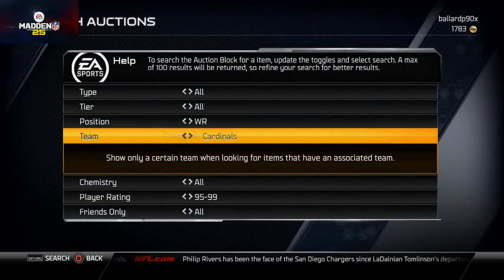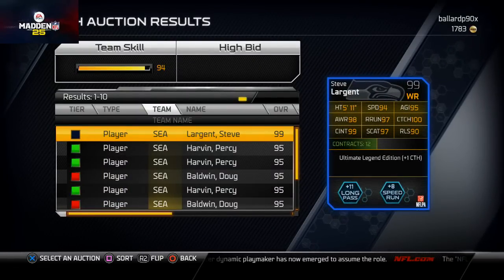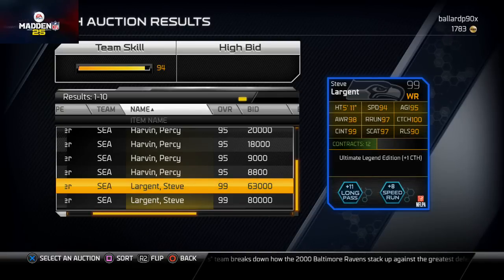The only thing that really changes from the 94 overall to the 99 overall Steve Largent is a bit better speed — that's basically it. The 99 overall has 100 catching versus 98, and 96 route running. It's 60,000 coins more expensive and all you get is eight points higher in speed and slightly higher in every other category. The 94 version is really good to start with. Personally, if I were running a spread I'd have two Largents, one in each slot.